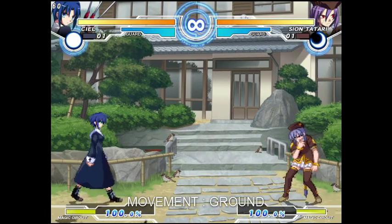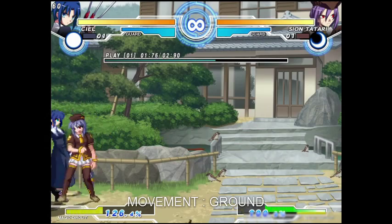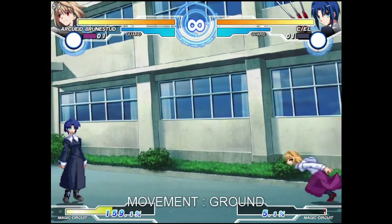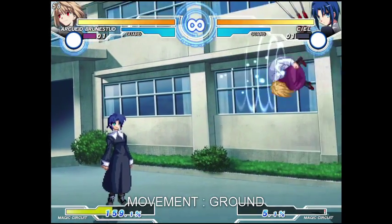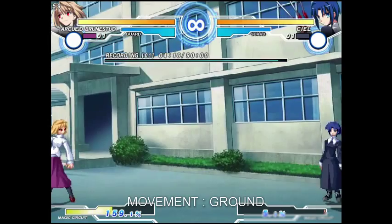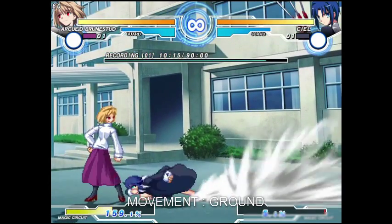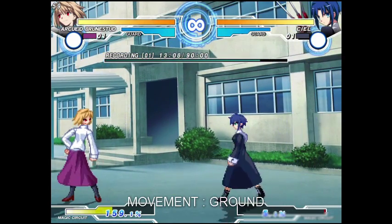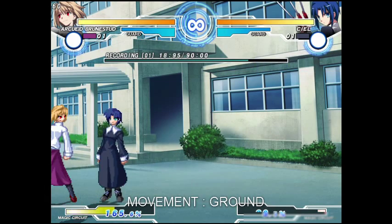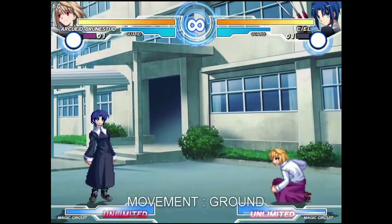On the ground you will be able to walk or dash forward and back. All back dashes have some invincibility. There are two types of forward dashes. Run type dashes have a longer startup usually, but they can cover a bigger portion of the screen. Dash type dashes can cover short distances faster, but they have a limit to the distance they can cover. You can interrupt dashes at any moment and block or attack — you will conserve momentum this way. Runs can be interrupted, but don't let you conserve movement.